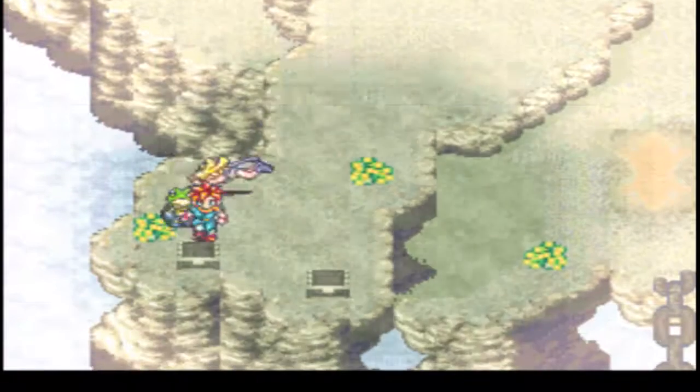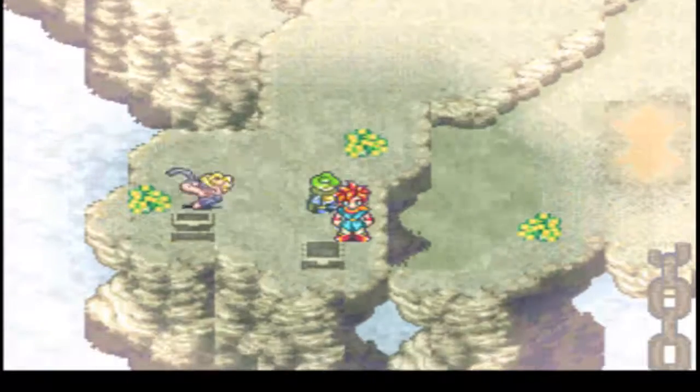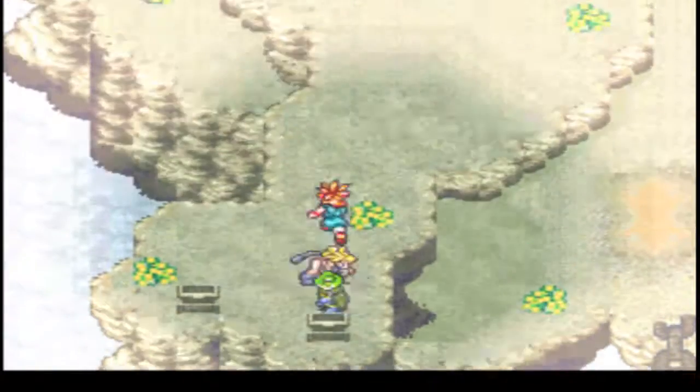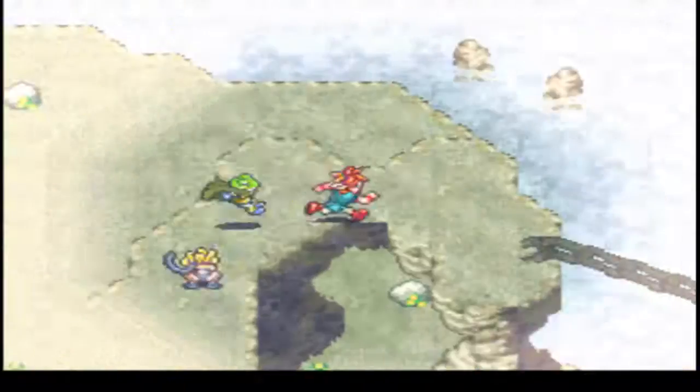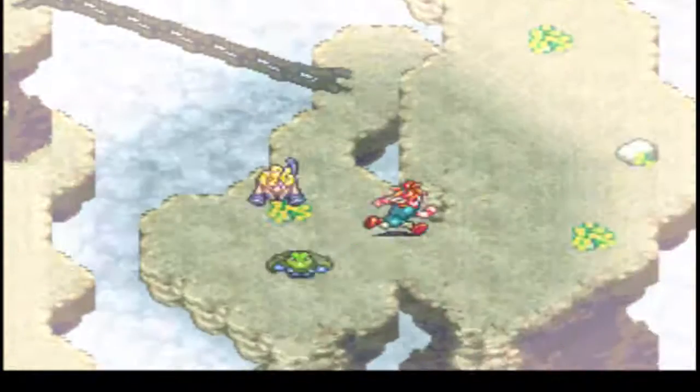I'm gonna get up to the top of this mountain, get a Shelter and a Shield. I believe Shield is basically the protect, and Barrier's the magic one. I was mistaken.